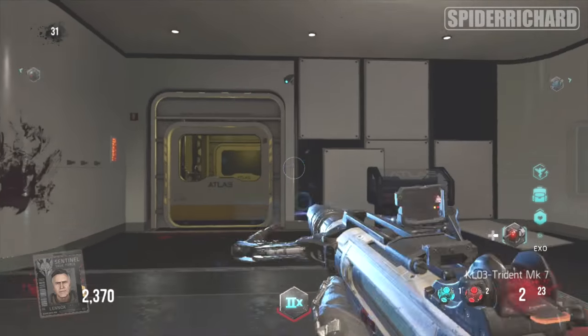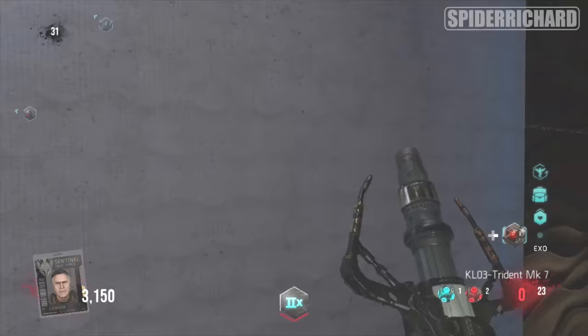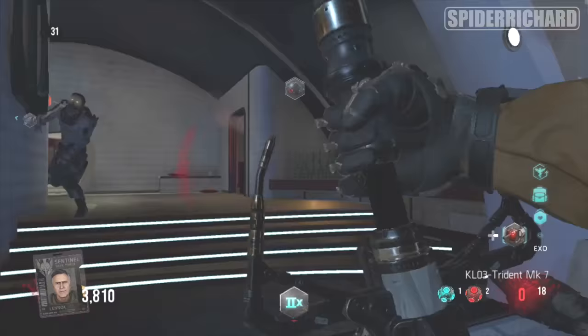Hello chaps, got another achievement guide for you in Call of Duty Advanced Warfare, and today we are doing the Size Does Matter achievement — punch Oz with a Goliath in Descent.